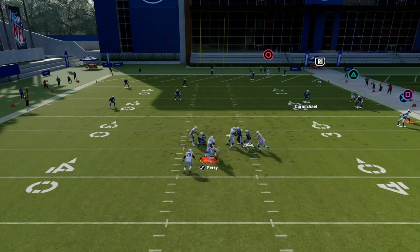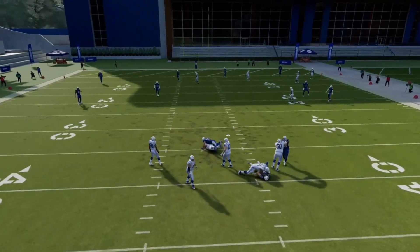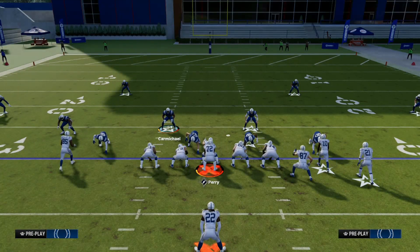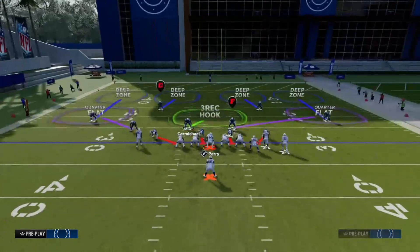Everything is clamped up - nothing they can throw to except that R1 route. Once they throw to R1, that Deep Out Zone KO reacts and knocks the ball out. Life just becomes very, very easy.